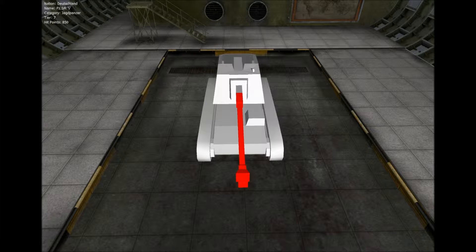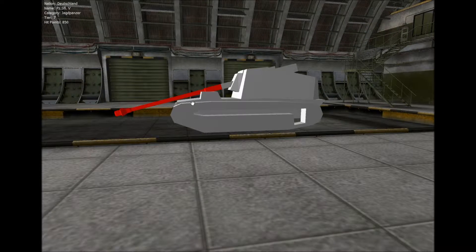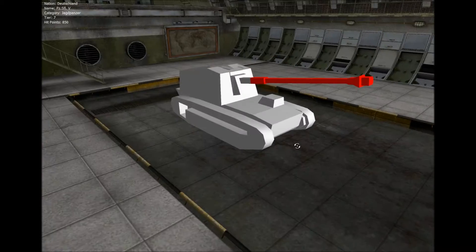Dann zur Kanone: Der Seitenrichtwinkel beträgt hier nur 7 Grad – das ist alles, was er an Seitenrichtwinkel ermöglicht. Das heißt, er muss sehr, sehr viel nachrichten und dann neu einzielen. Es ist nicht ganz einfach zu spielen, aber wenn man den Dreh raus hat, macht der Panzer richtig viel Spaß. Sein Pluspunkt: Der Panzer kann seine Kanone auf die vordere Wanne drauflegen – das sind minus 15 Grad negativer Richtwinkel. Man kann damit über Kuppen schießen, aus Positionen, wo ein Gegner gar nicht mehr damit rechnet. Nach oben ist dafür mit 10 Grad fast gar nichts drin.